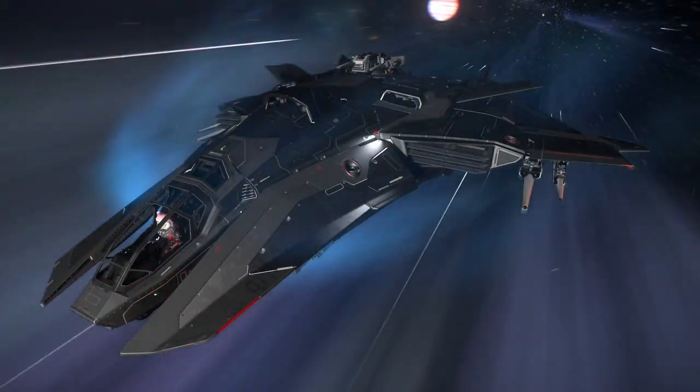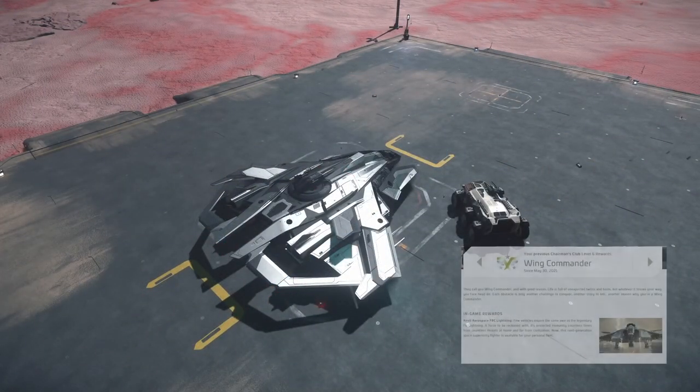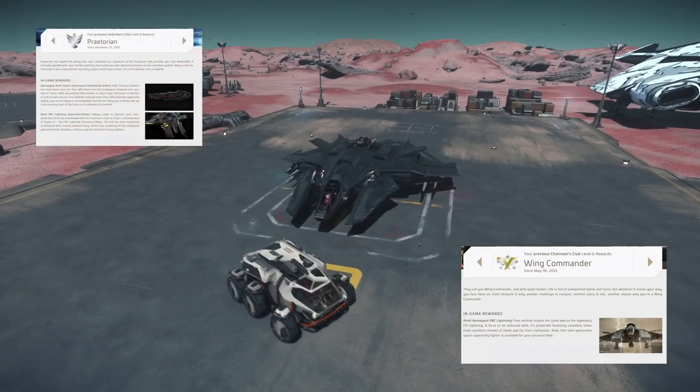Make sure to stick around to see how you can get entered to win a Drake Cutter starter pack for the month of December. The F8 Lightning is a vehicle that has variants awarded to certain concierge levels, and it will also be open to all players upon completion of Squadron 42.